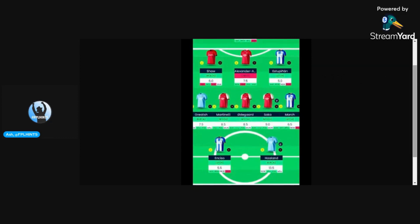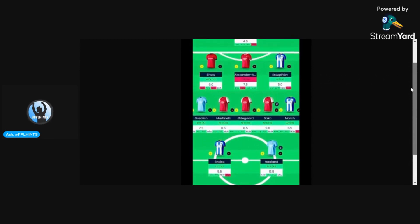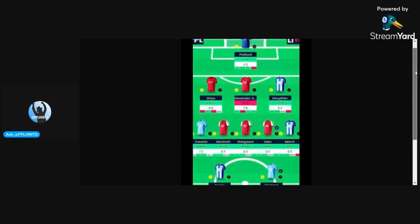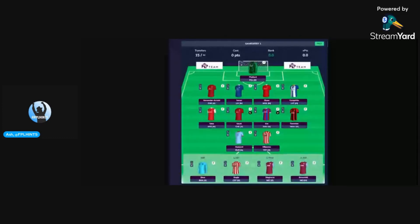In this iteration, Nkosi is perceived to be a forward rather than a midfielder, so it remains to be seen what he'll be reclassified as. Of course Haaland is the go-to captain. Coming onto the bench, it's just 4.0 and 4.5 fodder with a 5.0 as sub one. I feel that with this draft it's almost all-in on Arsenal, and there's really no Liverpool or Manchester United attacking cover. I'm going to give this a 6 out of 10.